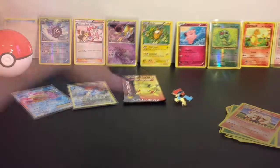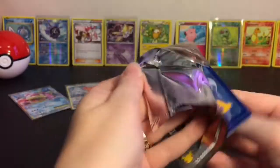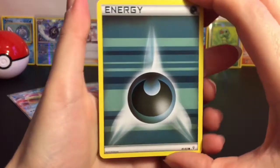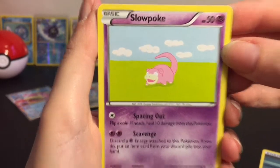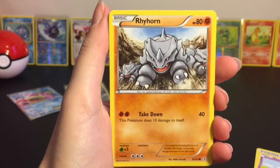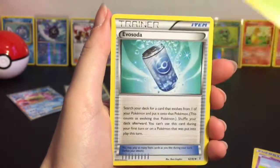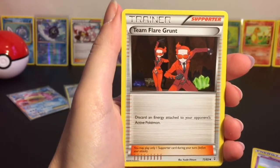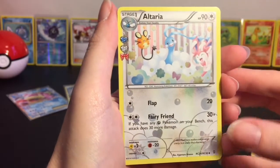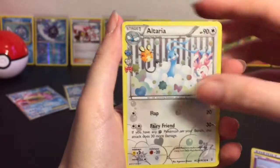Our last pack is the Pikachu Generations pack - so cute, love the artwork. Here we go: first up we have energy, Slowpoke - oh that artwork's interesting, there's a lot of green - Paras, Rhyhorn, Chikorita - that's a cute one, they're just having fun romping down the stairs, adorable. Then we have an Eevee Soda Team Flare Grunt - nice! The reverse holo Eevee Soda is an uncommon. Then we have the Radiant Collection Altaria - that's a cute one too, they look like they're having fun, adorable.